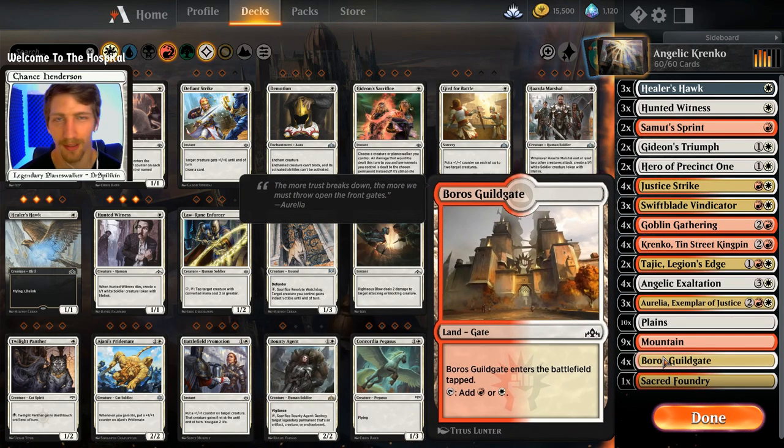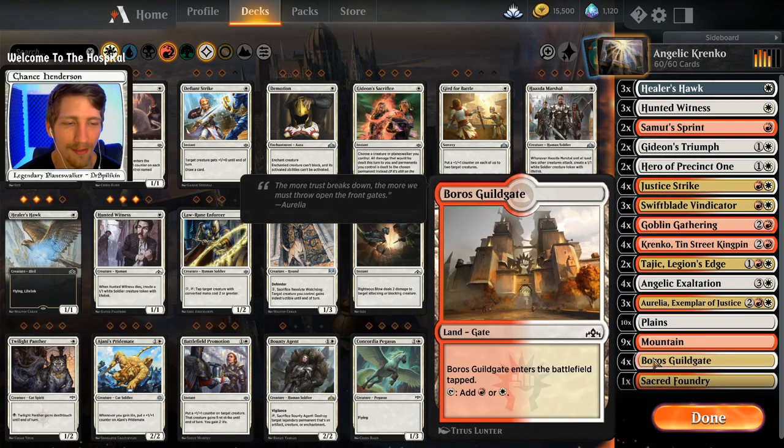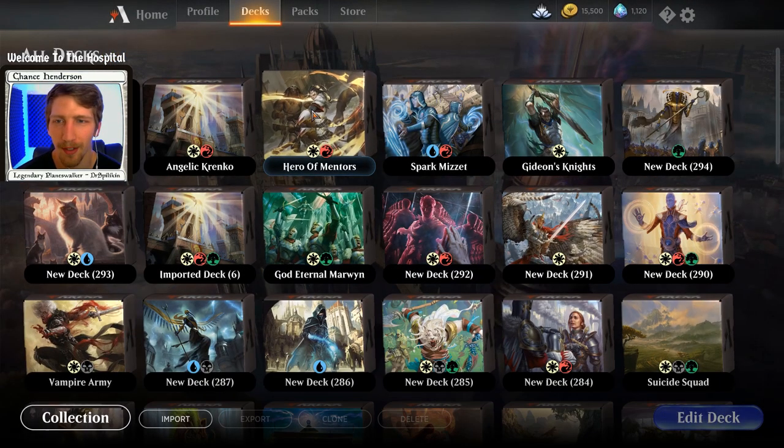Since this is only from the Guilds of Ravnica, Ravnica Allegiance, and War of the Spark sets, we don't have all of our lands. We have the Shock Lands, which we only have one of, so that is unfortunate. And then we have the Guild Gates. So that's our only mana fixing - be wary of that.